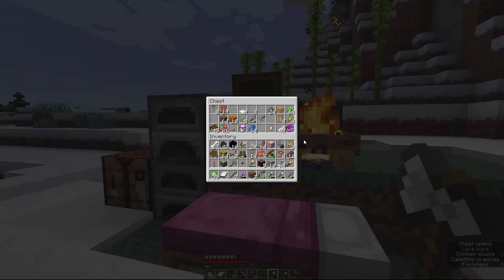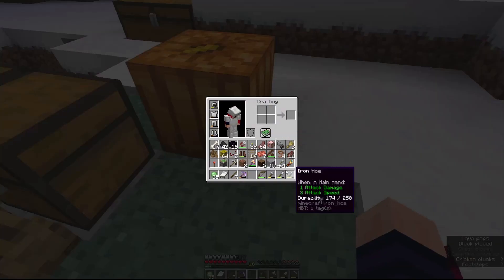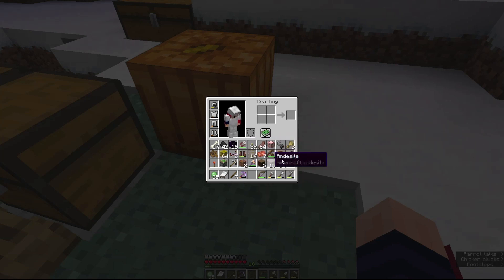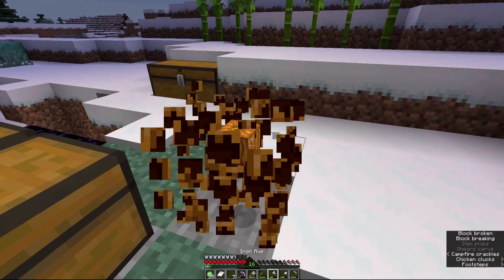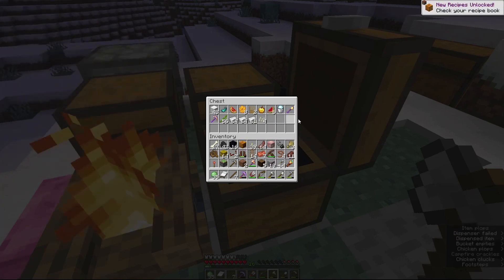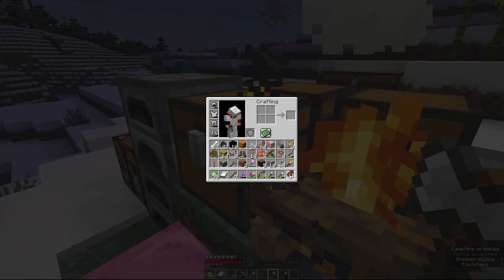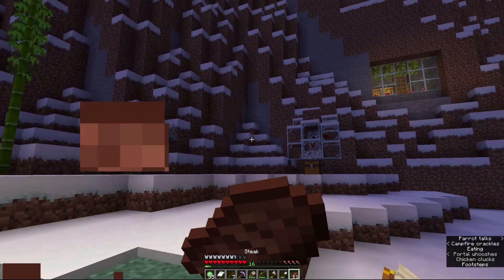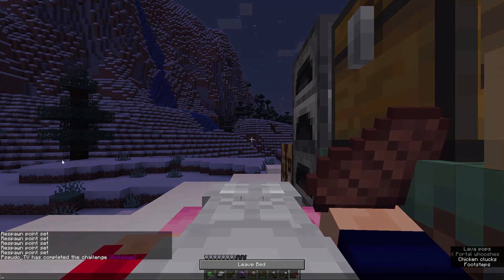Another advancement I'd like to go ahead and do is going to require us having a pumpkin here. We're going to go ahead and set this guy down and then grab our shears and pop the front out of it. Then we'll need to pick that back up, after we put these pumpkin seeds away. And we'll also need to make a couple of iron blocks, because I do actually have enough iron to do that. But we're going to do that right after we sleep the night away real quick.